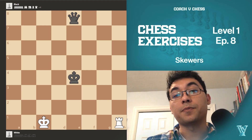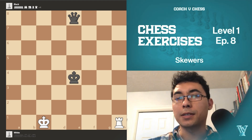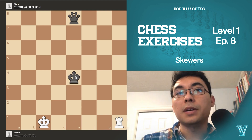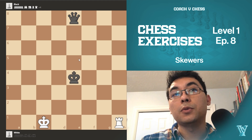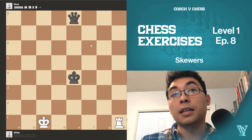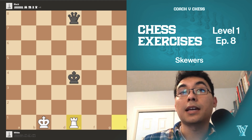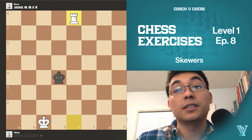We're able to spot the continuation in this position. With skewers, write any checks — capture the piece, that's our checklist. We do have a check here, and we have to keep in mind that there's an alignment between the king and the queen on the same file. So if we give a check here with the rook, the king has to move somewhere, and then we can just capture the queen in the back.